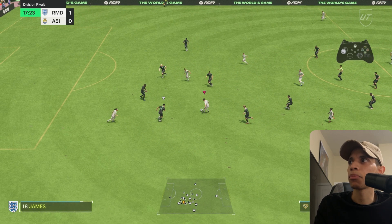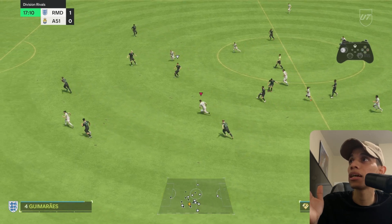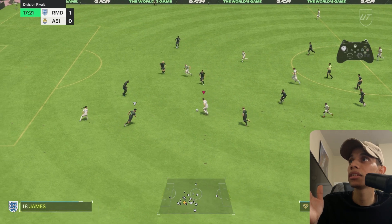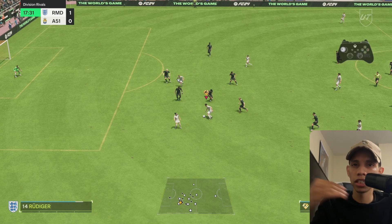Every time someone gets close, you have to be good with timing. I like to let go of sprint whenever I get near opponents unless I know for sure I can get by. In this instance I already let go of sprint, I'm trying to cut this guy coming up, so I use my left stick — I don't even use control dribbling. Left stick turn, boom — that's timing right there.